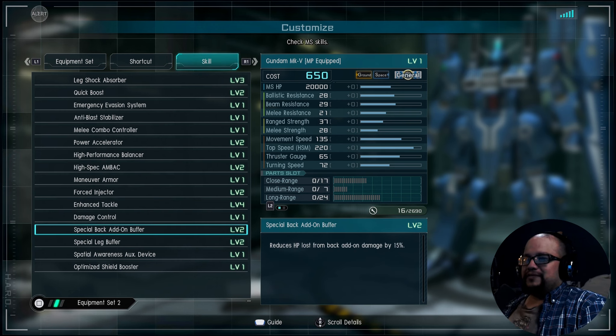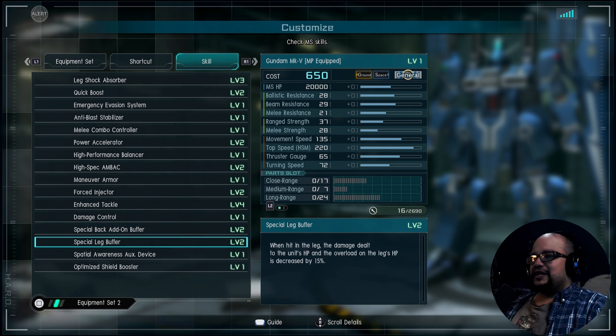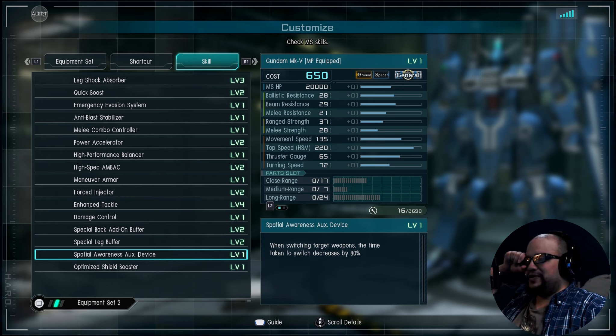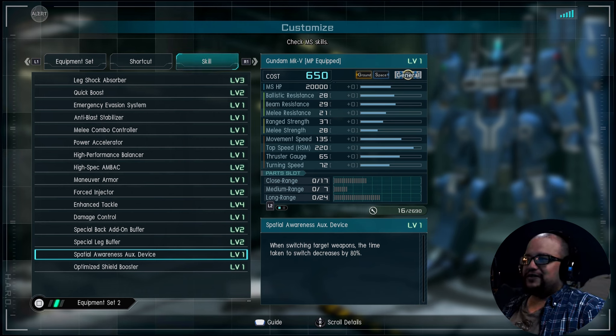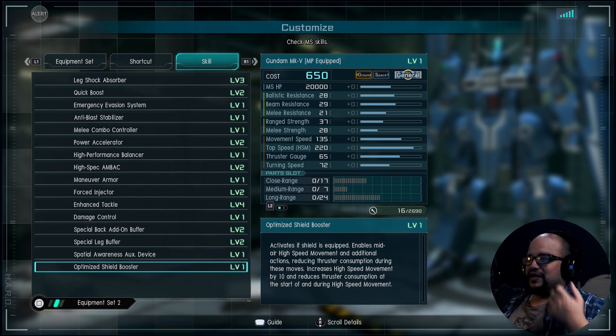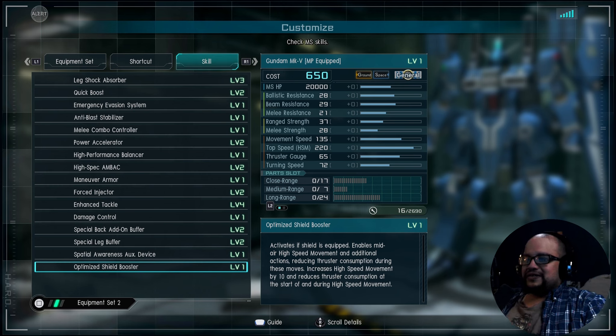Damage Control 1, Special Back Add-on Buffer level 2 — that's a 50% — Leg Buffer, which is also 15%. Spatial Awareness Auxiliary Device — this is what I was talking about when you're alternating between your N-Cons. As long as you alternate between them it will ready up really fast. You can put them on different targets or gang up on one person for a good amount of accumulation while you're doing everything else.